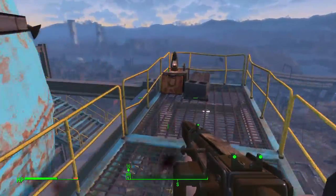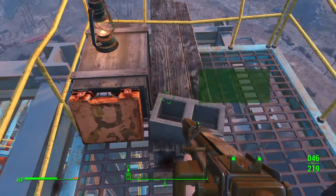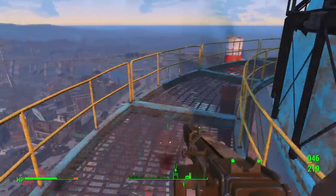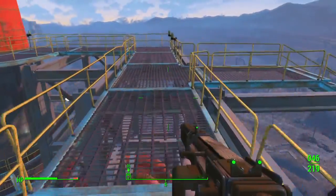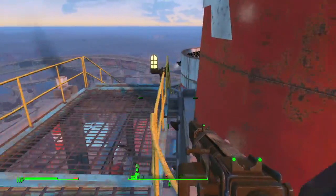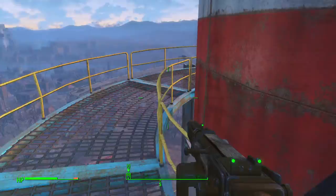This is why we want to go to the top — up here we will find a bobblehead. This is the repair bobblehead, our second. The first one we picked up in the Museum of Freedom, which was the perception bobblehead that increased our perception by one. This is the repair bobblehead which, unless you're using power armor, is not that great — but there it is. You want to be collecting those anyway, just for collection's sake.